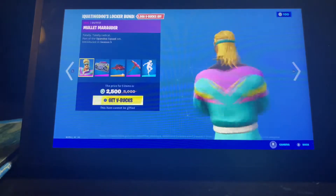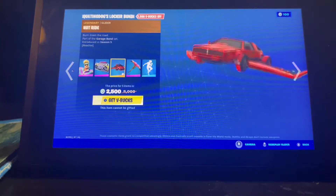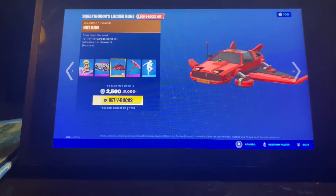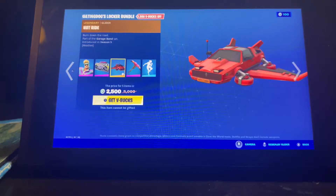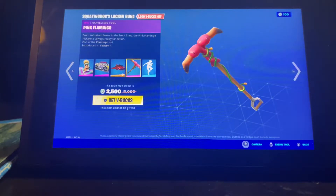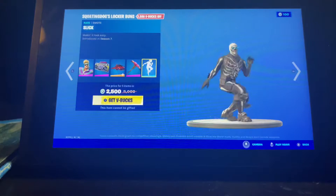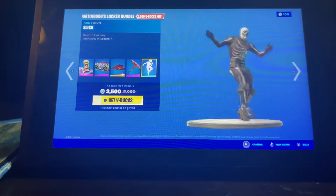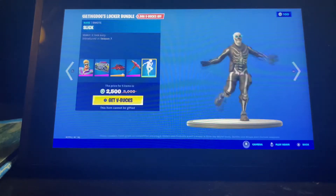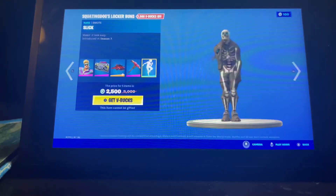The Squatting Dogs bundle includes the Mullet Marauder from Season 5, the Boom Box — which we haven't seen in a long time — the Hot Ride glider, which probably has one of the best music of any glider, and the Slick emote, which I probably haven't seen in a while.